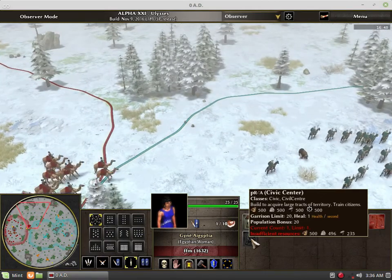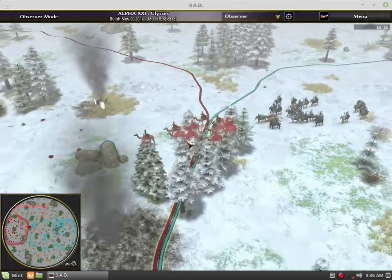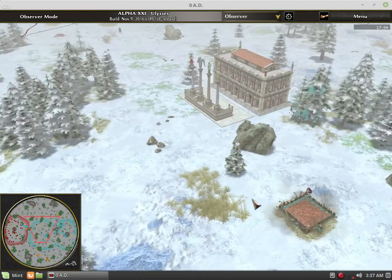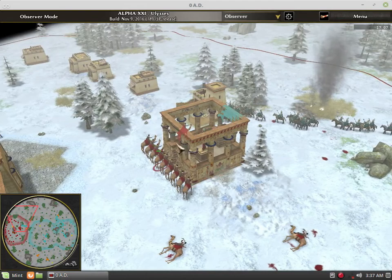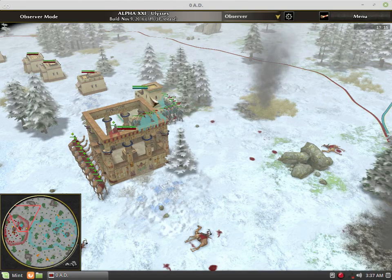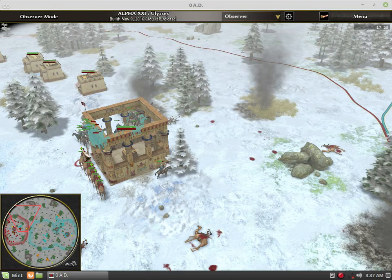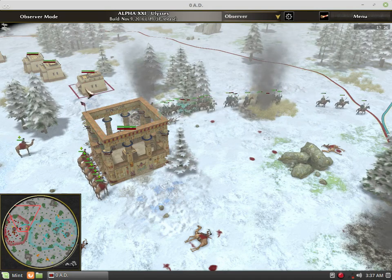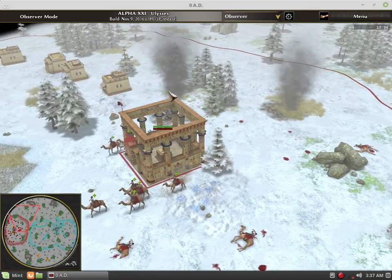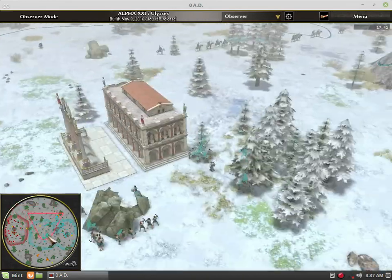Because civic centers take so long and cost all resources, building one means you've delayed yourself from teching up to city phase. That's why I'm not very comfortable with the gain-territory tactic. Borg is also capturing buildings, but I generally don't like capturing buildings from the Ptolemies. Taking down technically free buildings is a weird waste of your soldiers — capturing a storehouse while somebody's shooting arrows at you, for something that's free — I disagree with that one.